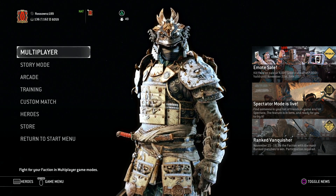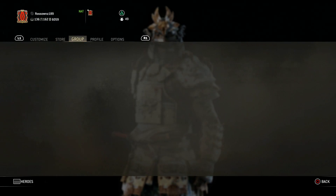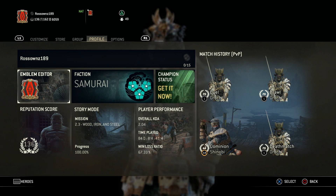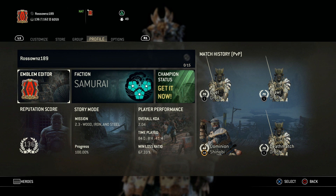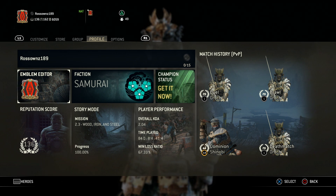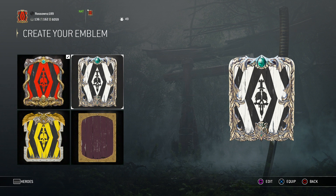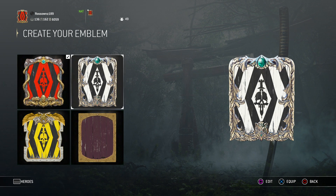So let's begin. First of all let's have a look at our emblem and you can see my stats as well. We've got story mode at 100% and some KDA there. Time played — I've been playing this for just over three years now. So we have two different emblems: I use the red one as my main emblem and the white one I use for the white Orochi.